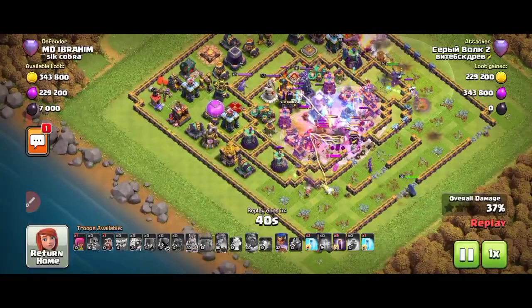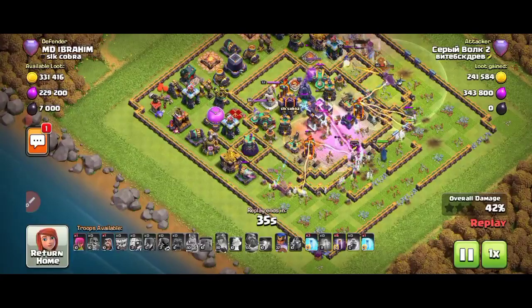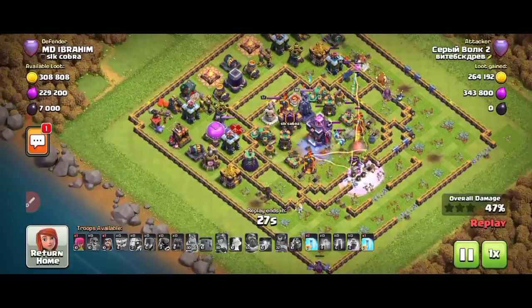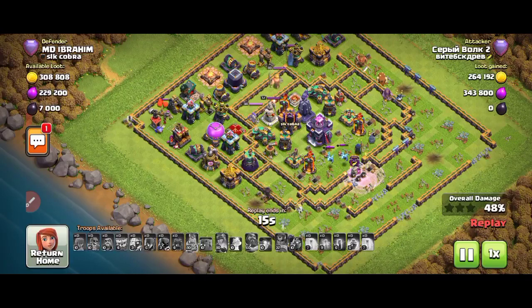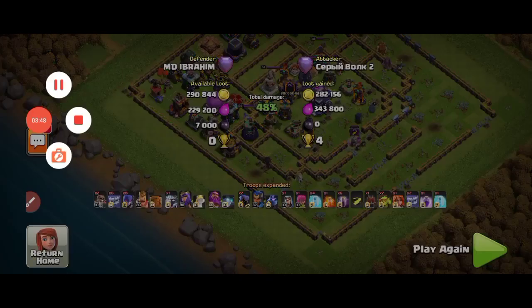You can see he just dropped the Royal Champion. She's going by this side trying to destroy the Infernos to stop the multiple Inferno damage on the witches and skeletons. He still has three spells left. Ring-type bases always get zero star and one star — that's why I love them. And right now it's about to end with zero stars. He got zero star — that's the first zero star replay!